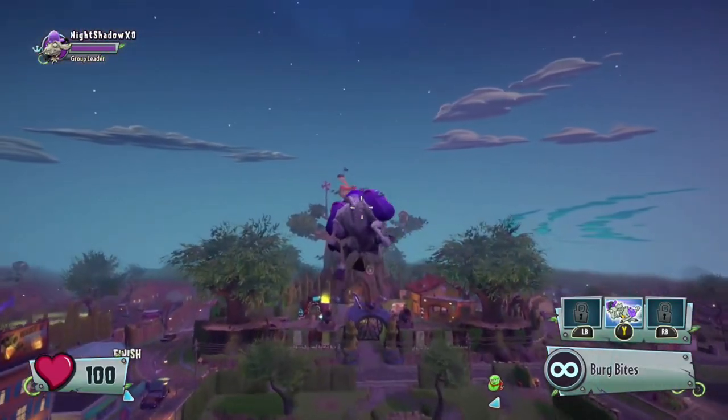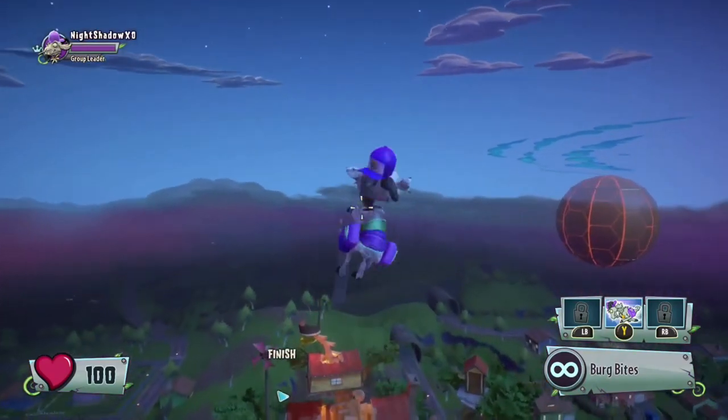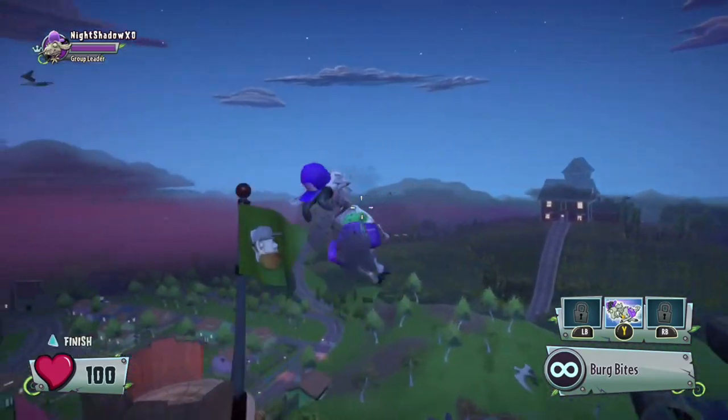Oh yeah — you can go on top of Crazy Dave's house, because this used to be one of the old glitches that you could do back then.